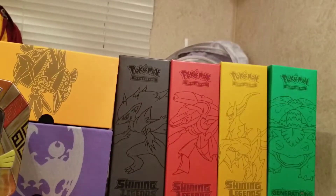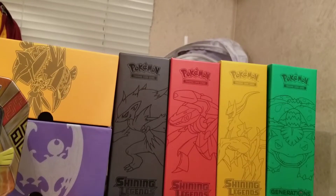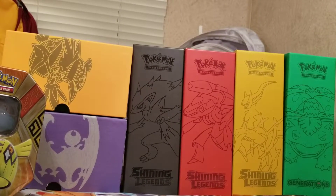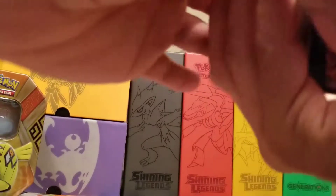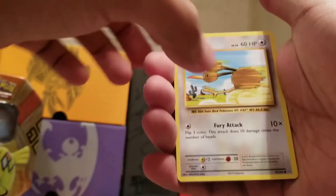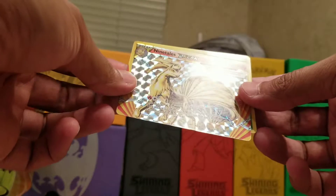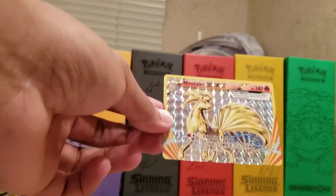Next one's gonna be an Evolutions pack with Raichu on it. Looks like we have Porygon, Full Heel Trainer, Poliwhirl, Weedle, Doduo, Staryu, Onix, Energy, nice Ninetales Break card, and the Rare in the pack is gonna be a Beedrill. Nice Ninetales Break there.